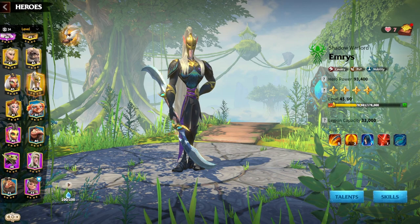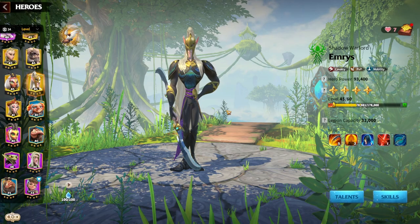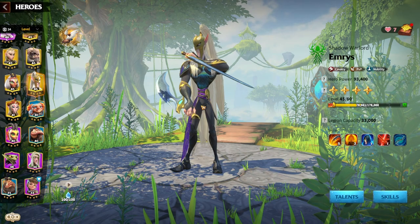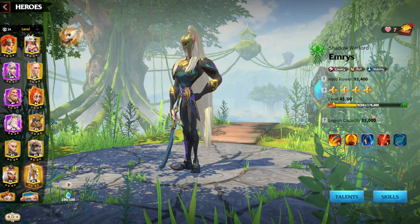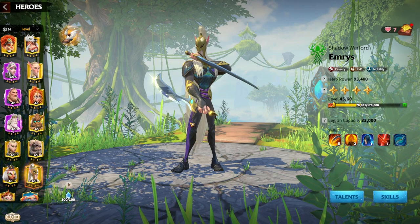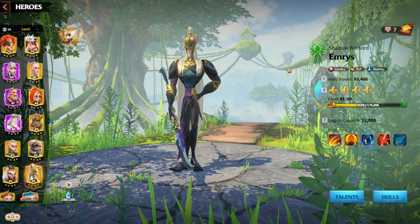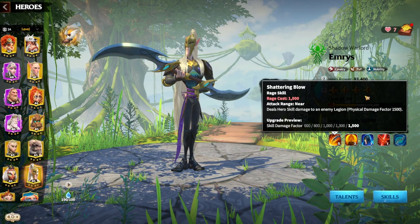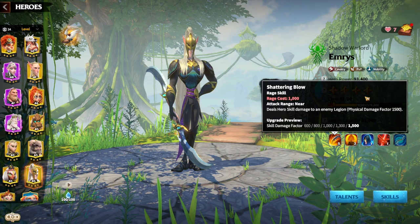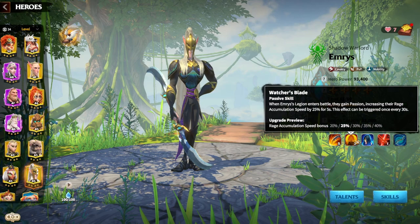Emrys is the first ever gold key commander for cavalry in the game. Later on they introduced Bakshi, which is a wheel commander and a little bit harder to obtain, but Emrys you're always going to have access to. He's a very great and phenomenal hero for a free-to-play player, a low spender, and even whales — he's so good to use as a cover match. His skills are insane; he has the highest single-target nuke in the game.